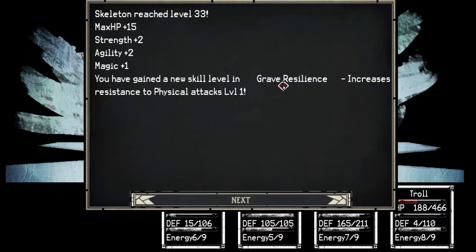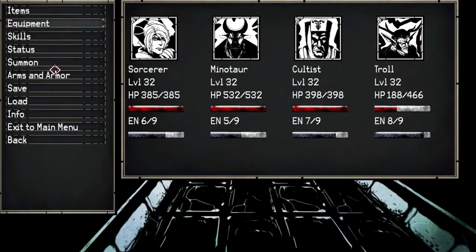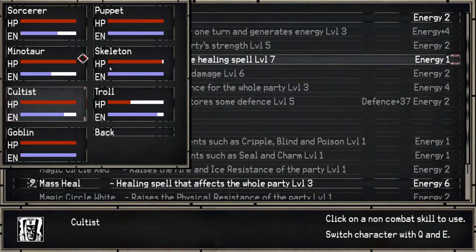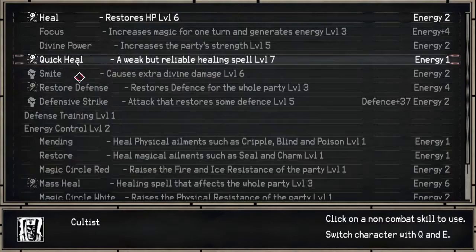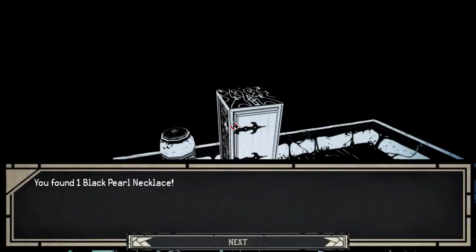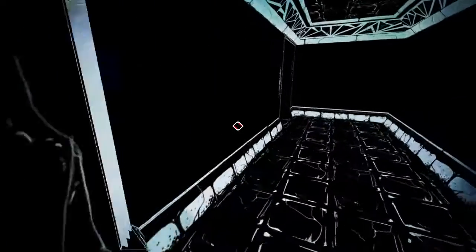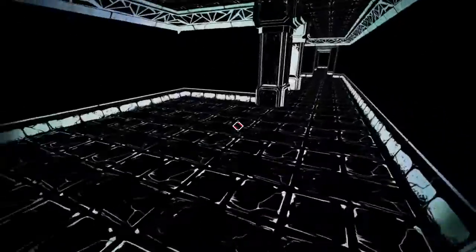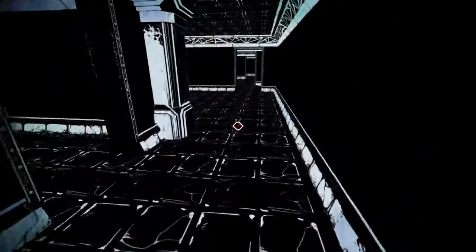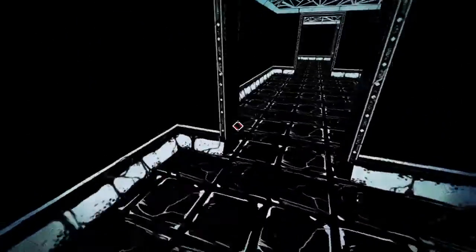That didn't take very long. Whoa — skeleton resistance from physical attacks, very tempting. Let's go ahead and do some quick heals on the troll again and find out what's right here. A black pearl necklace — I guess a white one would be a bit too risqué. All right, that's all of that — I can safely say it's time to continue on.